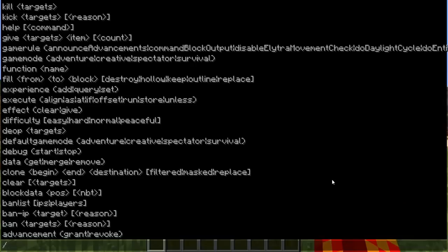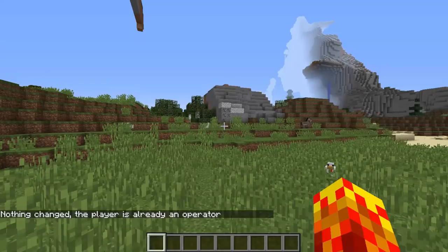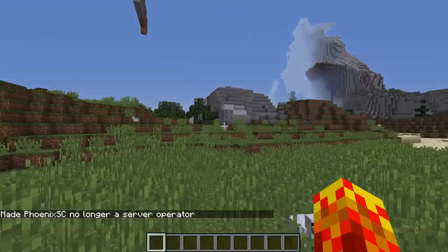Let's try some of these out. Let's say I wanted to deop myself. So I'm actually op — if I just go slash op PhoenixSC, so it doesn't really matter as long as you know that I have commands enabled, you'll know that I'm actually an operator on this single player world. So let's try and deop myself now. This is one of the very few things that you could not do in 1.12. So let's go deop PhoenixSC — made PhoenixSC no longer a server operator, which is sort of ironic because I'm not on a server, but you're actually using a server when you're in a single player world.